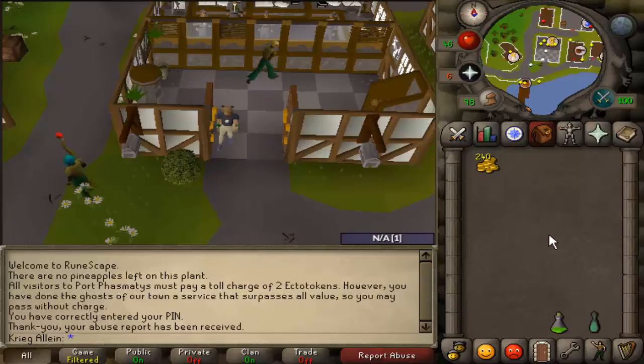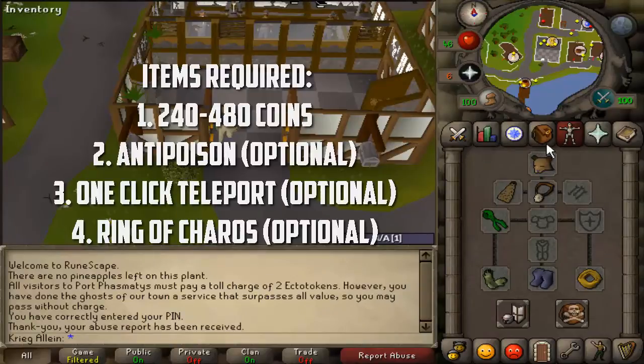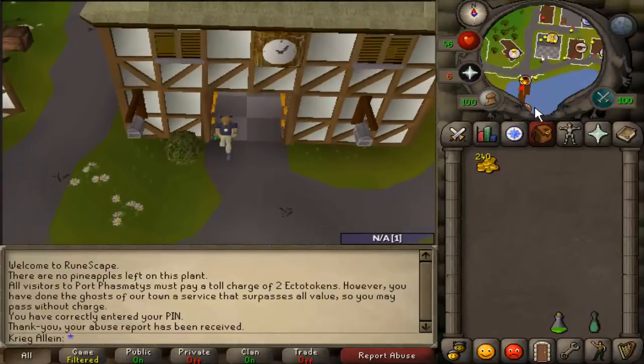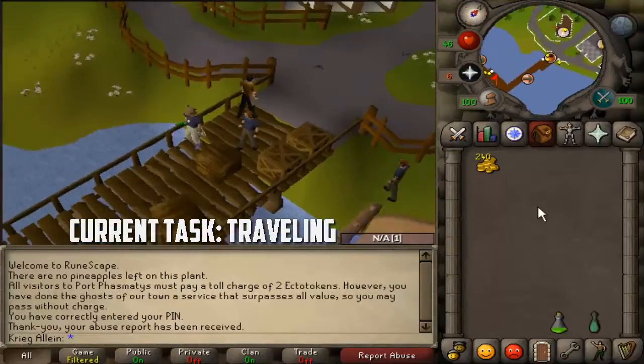Hey guys, this is just a quick little guide to show you how to get a ton of pineapples on your Iron Man account or whatever account. You're going to need 480 gold, but if you have the ring of Karos from the Creature of Frankenstein quest, you only need 240. So if you wear that ring, you only need 240 gold in your inventory. I recommend an anti-poison just in case, as well as a one-click teleport.